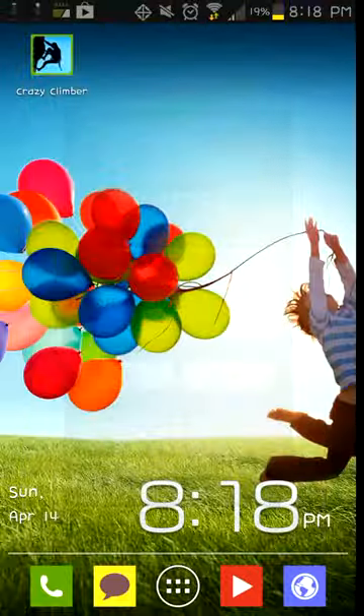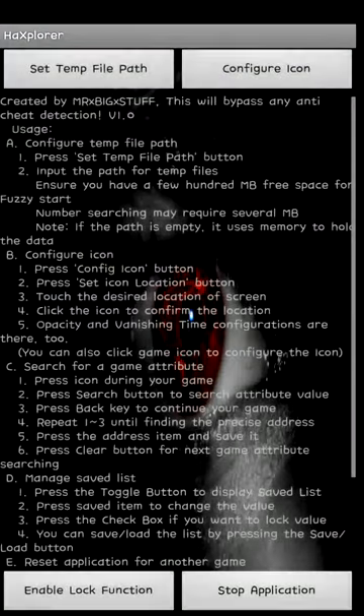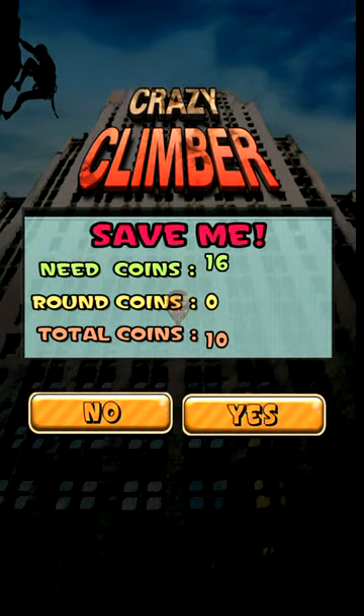How to hack: alright, go into the link in the description called hack, explore the devil icon. You go out, and after you go out you're gonna get a little devil icon in the middle — open the application and wait for it to load. As you can see my total coins is 10. I'll search for 10.